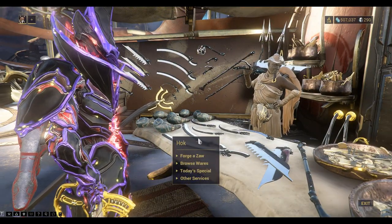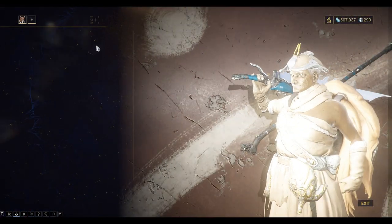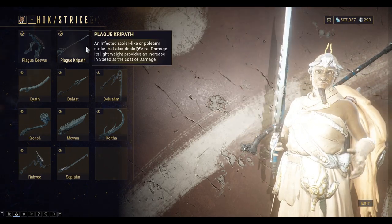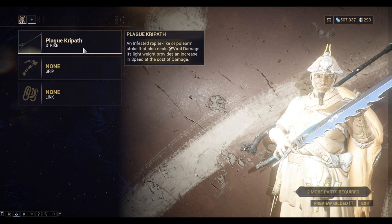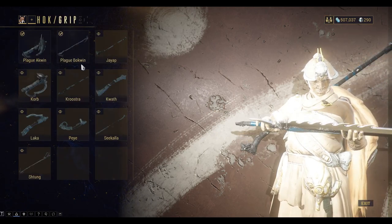We can browse the wares and buy pieces, or we can forge a Zor here. We equip a Strike that we've built — I'm going to use the Plague Krippath. I'm going to equip a Grip — I'm going to use the Plague Bokwin.